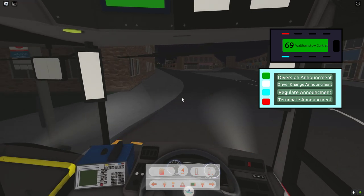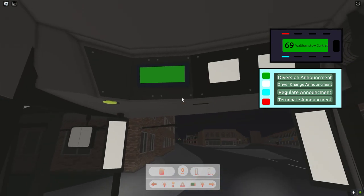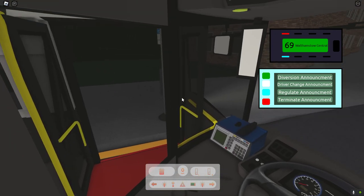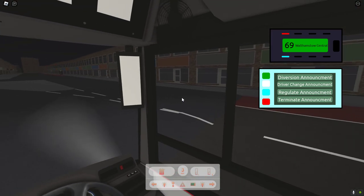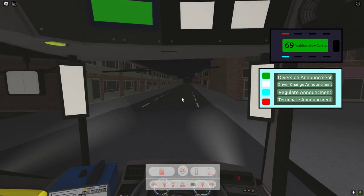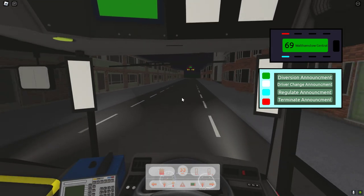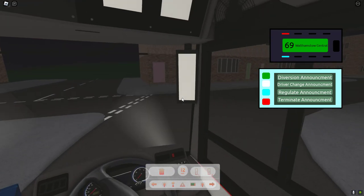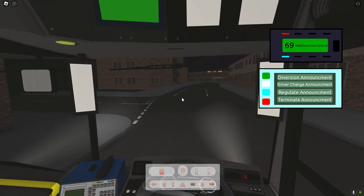No idea — right, picking up some passengers. 69 to Walthamstow Central. It felt more authentic back then when I was driving with this. Even though I'm now on keyboard it feels more authentic because the doors open almost slower, more realistically. He probably worked on that. I do not know how to get the destination displays off, by the way — that would be really nice.